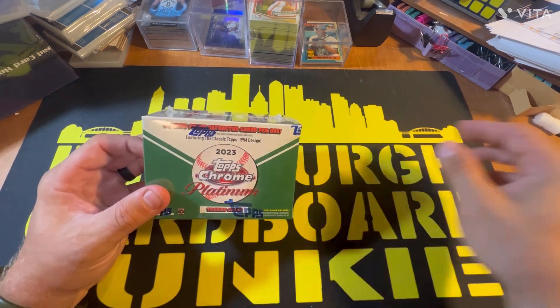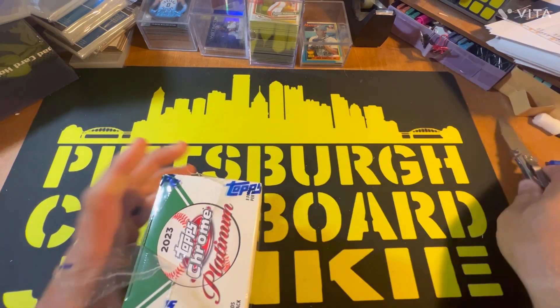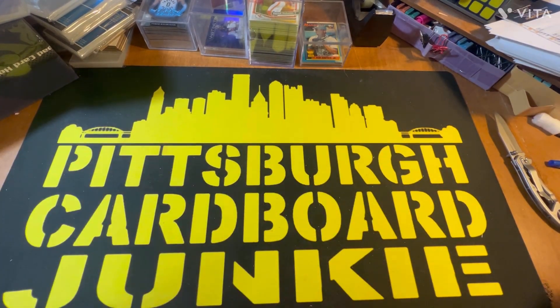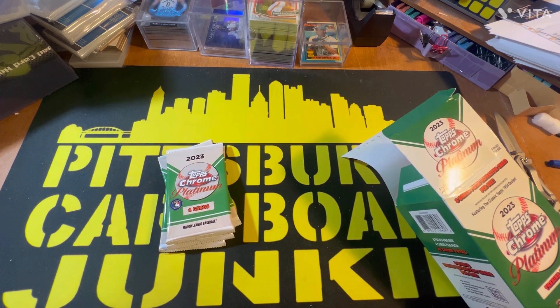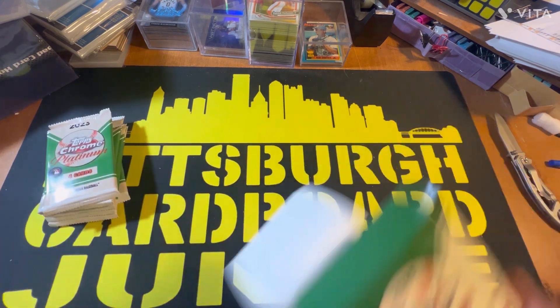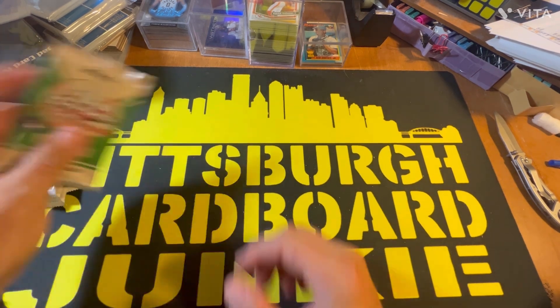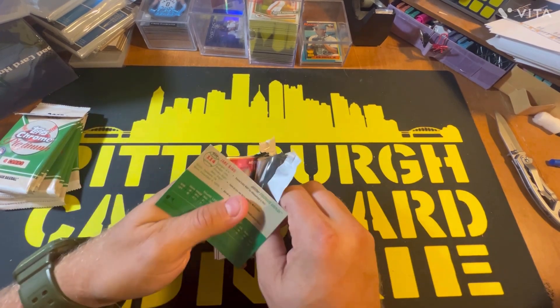The first box we're going to do is Topps Chrome Platinum. I only have one of these blasters right now, so I just want to open it and get it done because I don't know if I'll find any more of this anywhere. I got a really nice autograph on a video before — the only other video I did opening these — so maybe we'll get a good hit here. You get four cards per pack, usually some decent refractors and things like that.